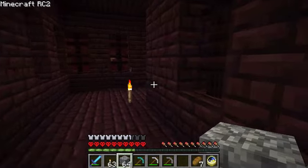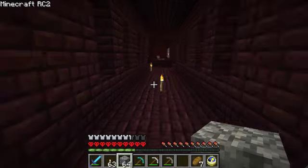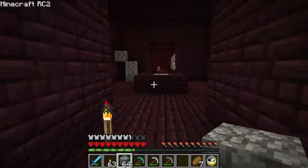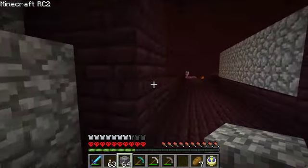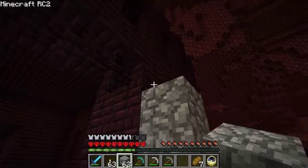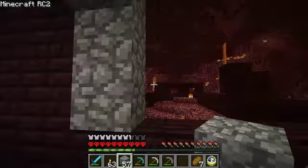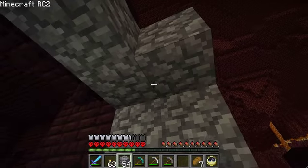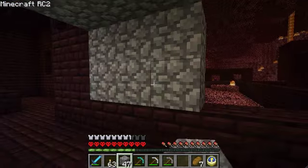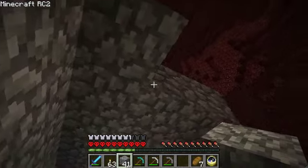Someone actually suggested — and noticed I was doing what they were suggesting anyway — which is quite a good idea: to build like a corridor so it forces the ghast to not just fly up and around, or if they do they can't get at you. You have to force them to come into a corridor. We still haven't taken the potion yet — we'll wait till they've spotted us.